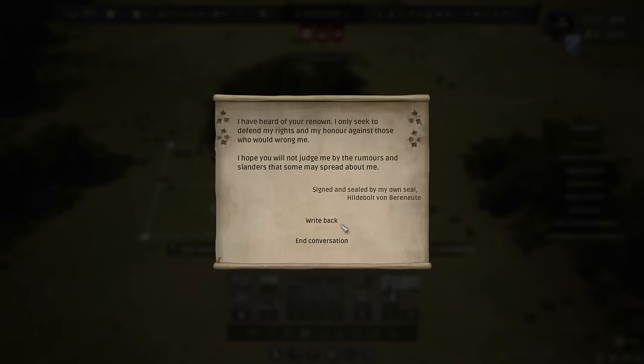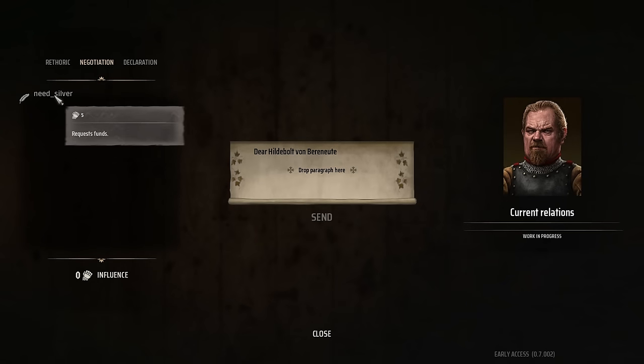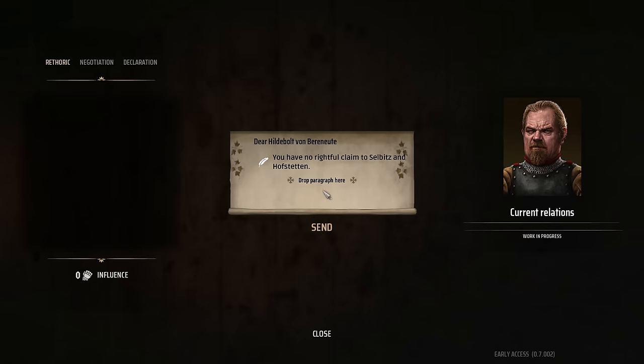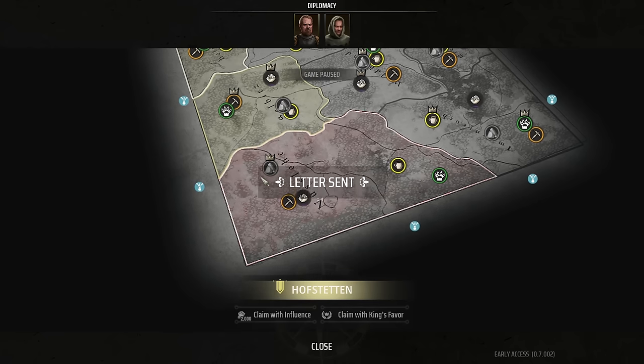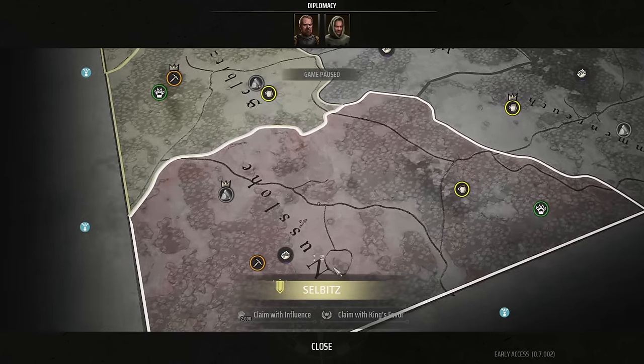This is our competitor. We can write back, though it doesn't seem fully finished — 'need silver,' 'war surprise' — I'm not going to declare war against you yet. I will say: 'You have no rightful claim to Selbitz and Hofstetten,' which are the two territories he currently holds. This is just rhetorical; I don't think it's going to matter at all, but I'm going to insult him. These should be my territories after all.